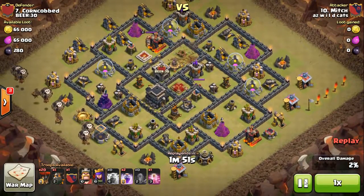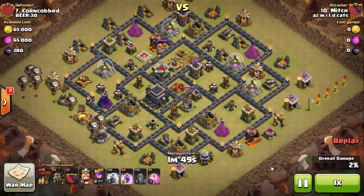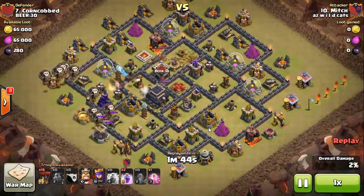He comes in and here's the great point — you see right now everything's in a line. He set in his loons first and then the hounds, so the hounds aren't just sitting there. A lot of people will throw in a hound and then throw down loons right after — but hounds move pretty fast, so you can start a loon on a path and then bring your hounds in so they aren't sitting deep inside a base getting pounded while your loons move.